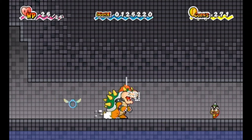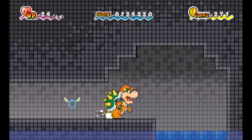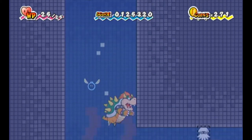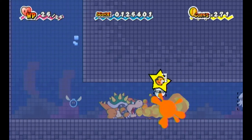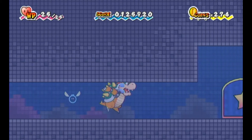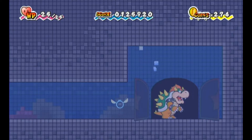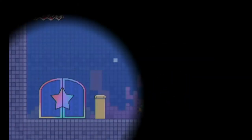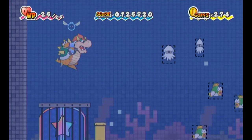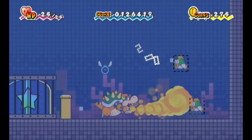Bowser can easily take out the spike. With Bowser's fire plus him having double Mario and Peach's attack power, Bowser is definitely great for fighting. But he is quite slow — that can be fixed pretty soon. And I guess Bowser could also be seen as an explanation for why the doors are so massive; they're like perfect for his size.